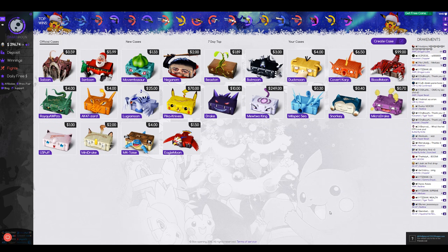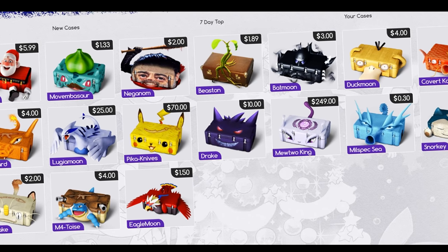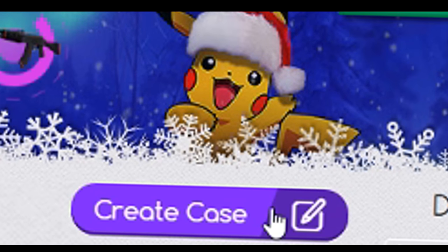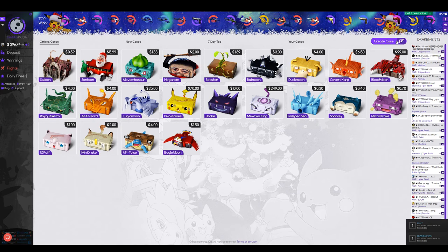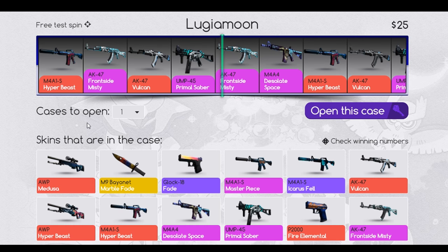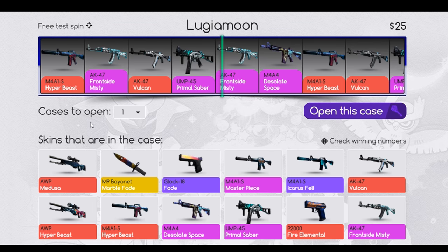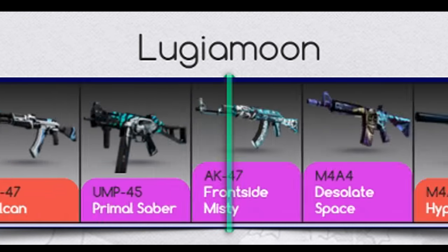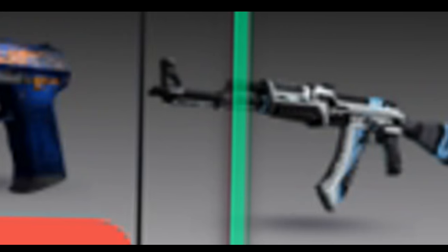We'll open a few official cases. Remember guys, if you want to create your case and send it to me on Twitter, I'll open it in the next case opening video. So remember to create a case and just send it to me. You can create your own case however you like it. We're going to open some Lugia Moon cases — I always seem to get a Vulcan in these cases. I always get a Vulcan, I don't know why. I bet I get a Vulcan. A Vulcan! I told you, I always get a Vulcan.